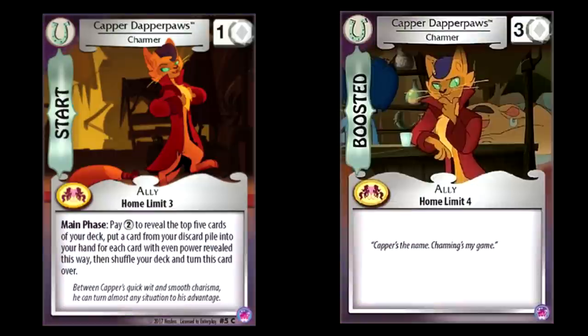Capper Dapper Dawes: pay two, reveal the top five cards of your deck, and for every card with an even power number, you put one card from your discard pile into your hand. When you see a card like this, you always have to consider what a deck would look like if you built specifically around this one effect. Imagine for a second you have a deck where every single card either has a two or a four in its power. That means using this effect, you are guaranteed to put five cards of your choice from your discard pile into your hand. That's really stupid. This sounds like it could be a pretty fun deck — I want to build something around this.